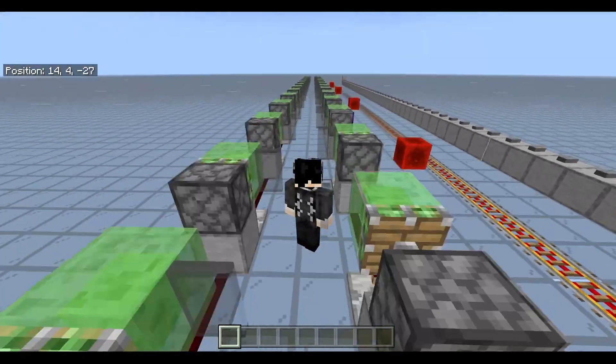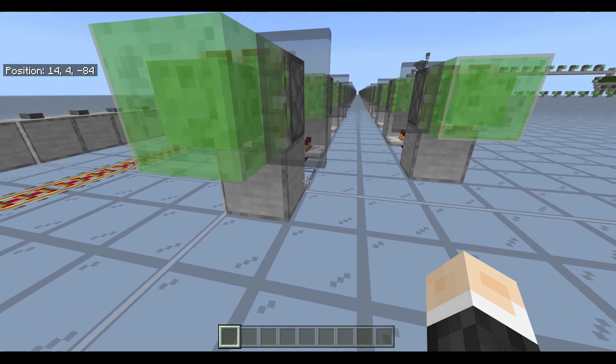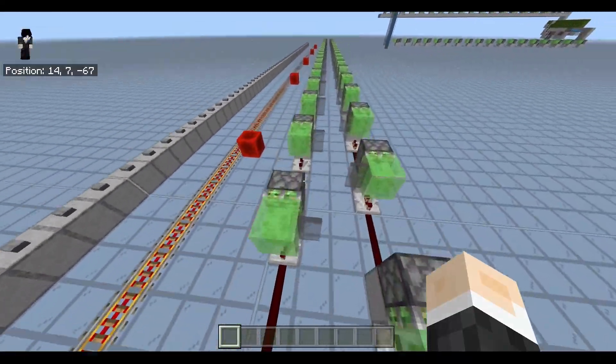So just with the press of a button, you get propelled forward, and you don't need any rails or minecart or anything. It's not a piston bolt — well, it's kind of like a piston bolt — it's just you, no minecart.